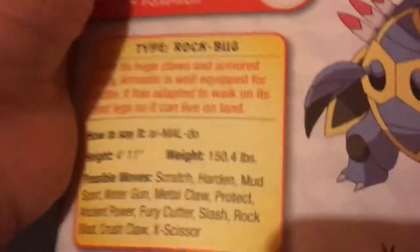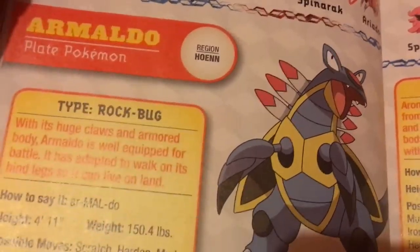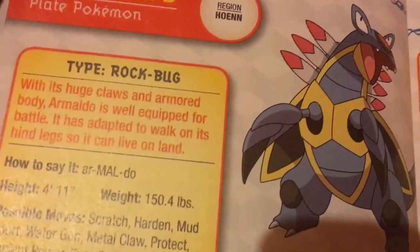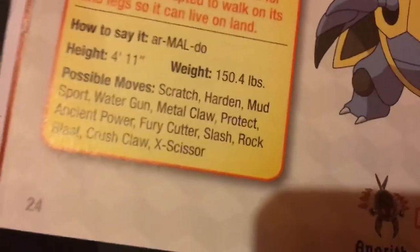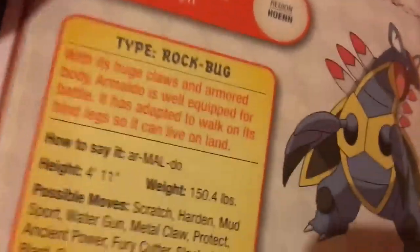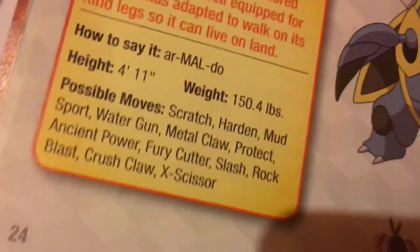This next one is Armaldo — just so you guys know, I might sound a bit tired because it is late at night. Armaldo is a Rock/Bug-type Pokémon. Yes, it is a fossil — it's the evolved form of Anorith.